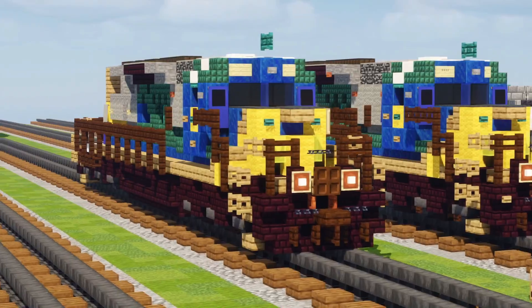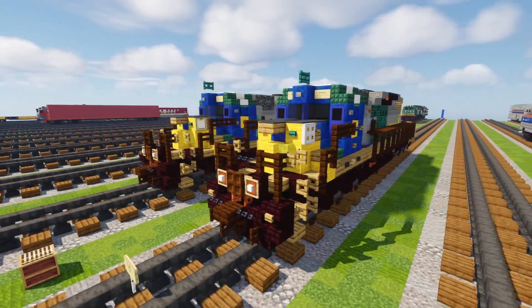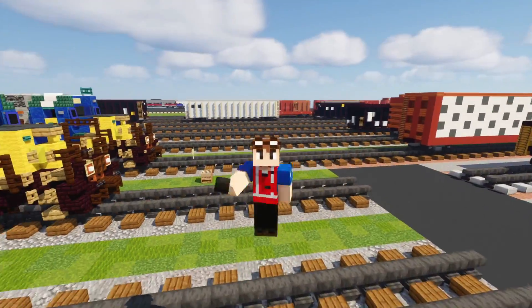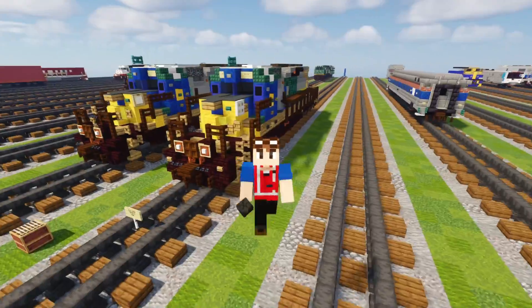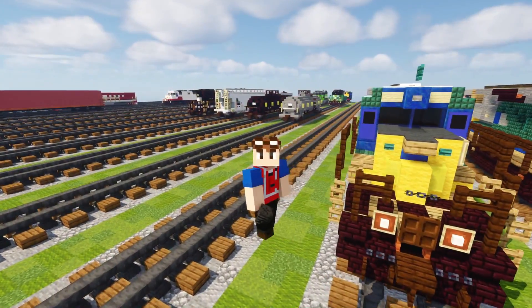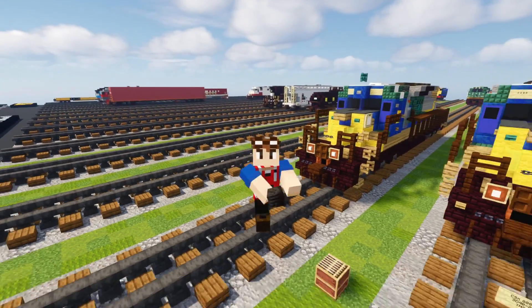And that's pretty much it on how to build the CSX Crazy 8's — CSX 8888, the CSX SD40-2 in the YN2 livery. Hope you guys enjoyed the video. If you did, hit the like button down below, subscribe if you haven't already, and I'll see you guys in the next one. See you later, bye.